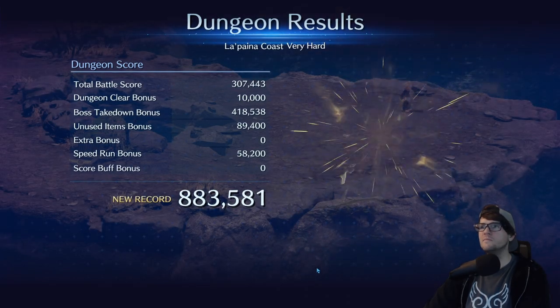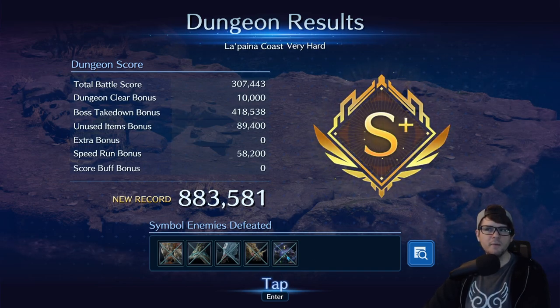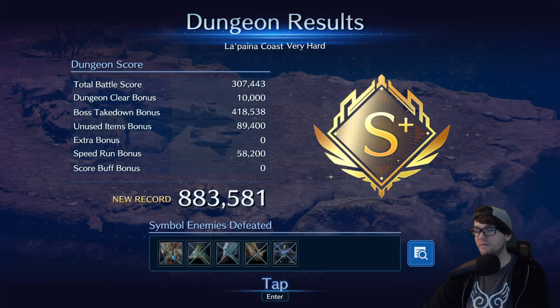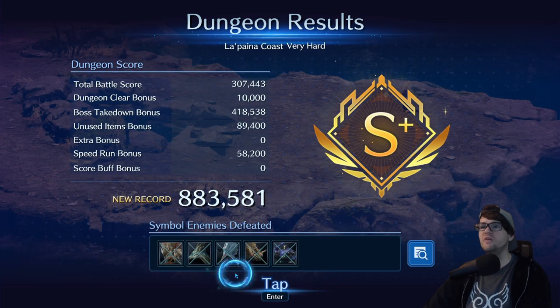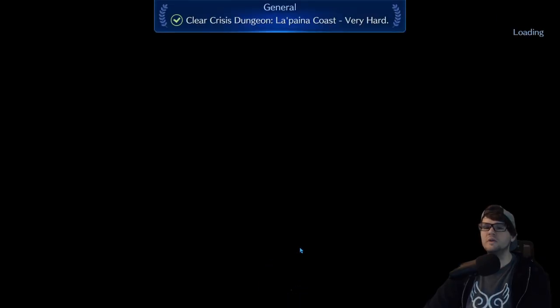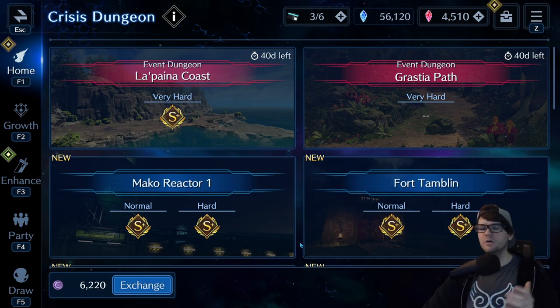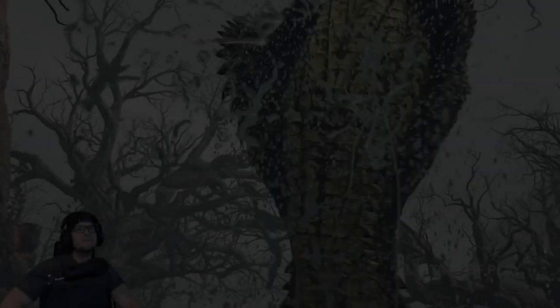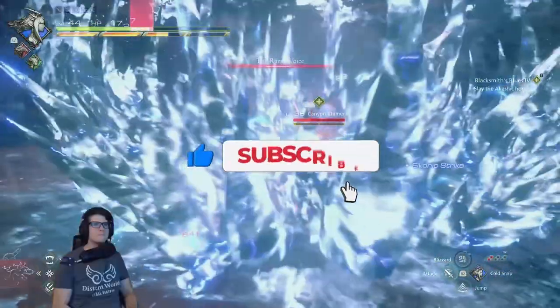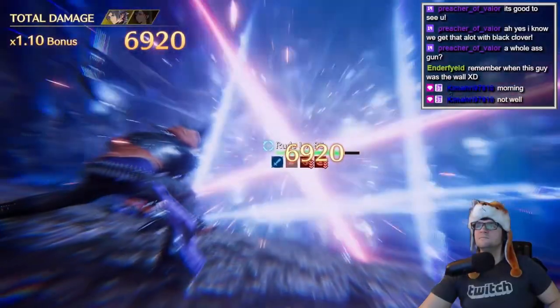We've only got one dungeon left after this one. S Plus — good stuff! Most of the guys in here weren't too bad. The most annoying was probably the blue assault scorpion because he poisons you, does an AOE sweep, and buffs himself. Sahagin could have been more annoying but I brought what I needed to lower his damage, so having that physical attack lowering made a big difference. Hopefully that helps you clear the Lapina Coast Very Hard dungeon — you get an idea of what to bring and the strategies I used to get the S Plus rank. Thank you for watching; hit like and subscribe, and catch me live every day on Twitch and YouTube.